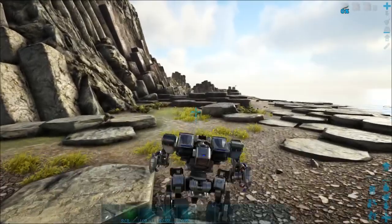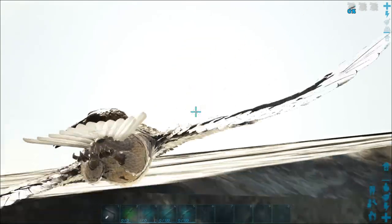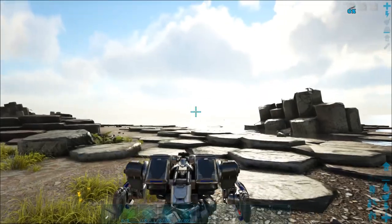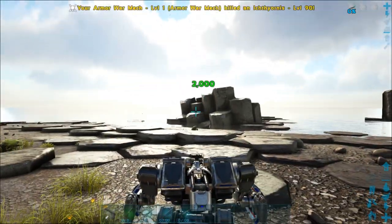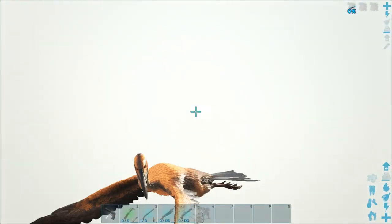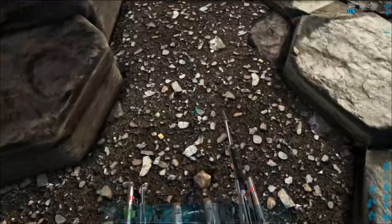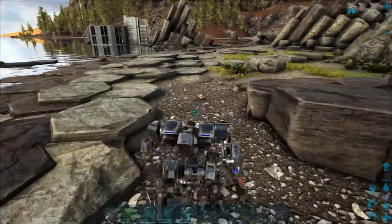We're back and fixed up. Let's take another look at the sniper rifle — there's a pelagornis over here. Actually, I don't know what that is, but we're going to shoot it — 2,000 damage, one shot! It was an ichthyornis. 2,000 damage and look at this zoom — it's crazy. But the cooldown on the sniper rifle still drives me crazy.